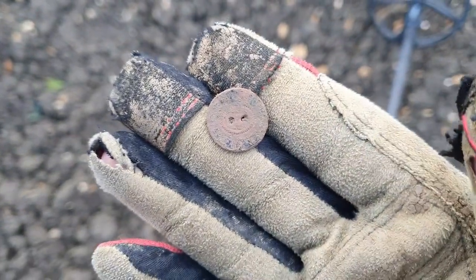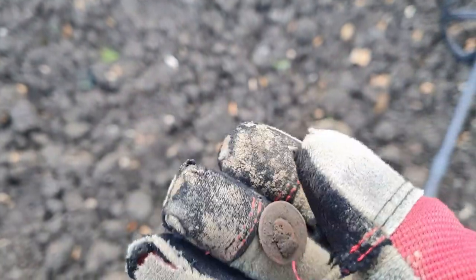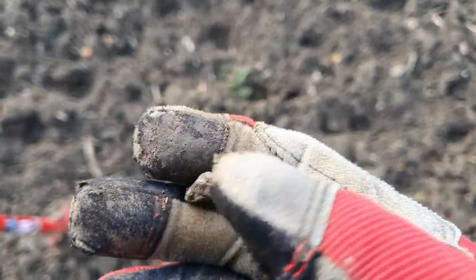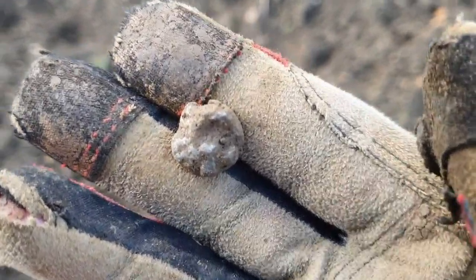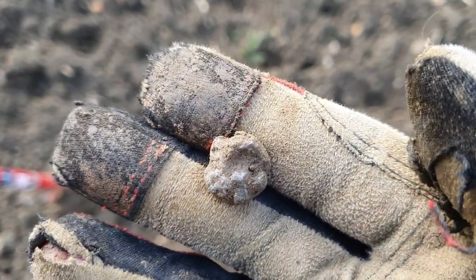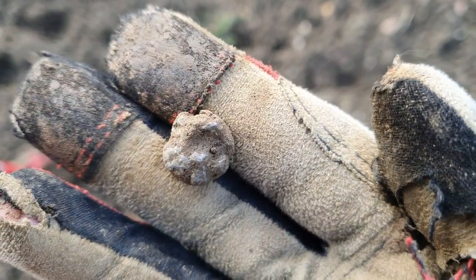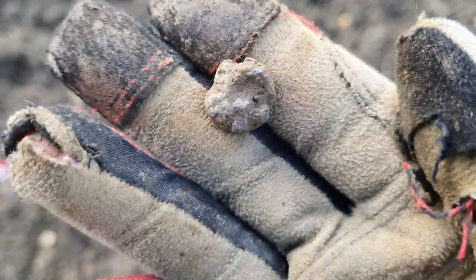That's the first one guys, just a little two-hole button. I won't show any more buttons after this. Next one is just a little piece of lead. I've had about three or four of these so far. It's the first time I've actually walked through the Roman part of the field without finding a single Roman, so it shows it's going a little bit quieter. I'm through it now, I'm going to see what else I can find.